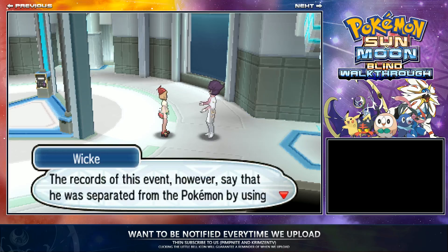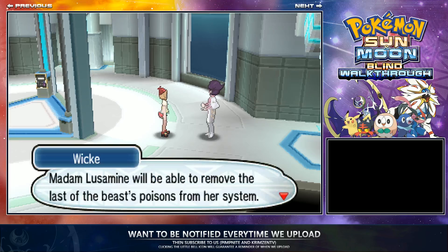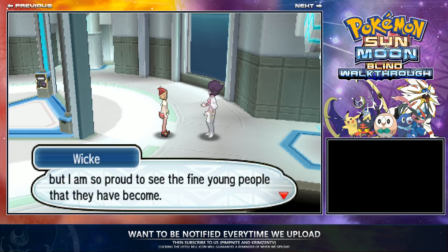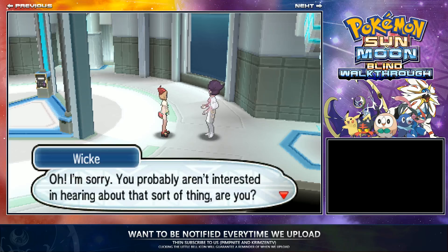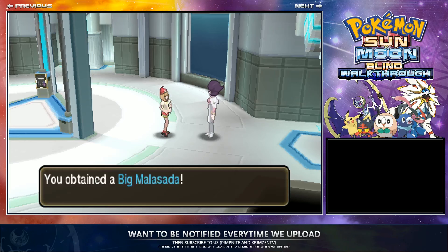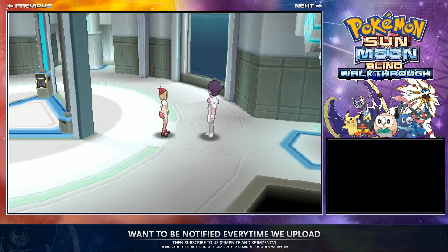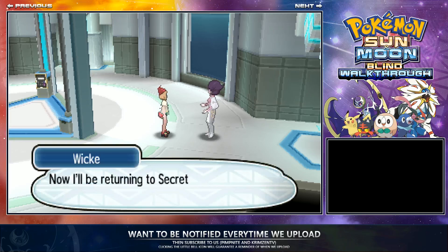Just select one of those options — it doesn't really matter which one. In this game the text flows on anyway regardless of what you pick. You get a big Malasada and she gives you another one too. She'll be returning to Secret Lab B, so you need to follow her to Secret Lab B.